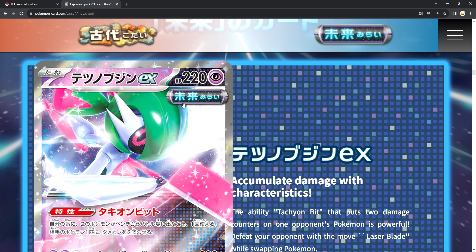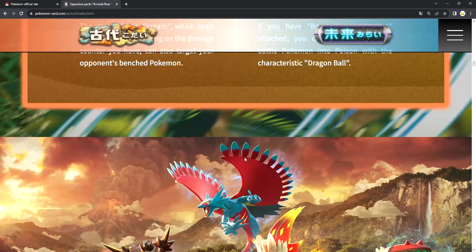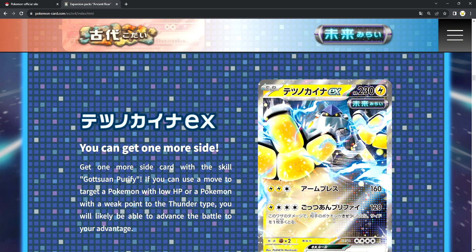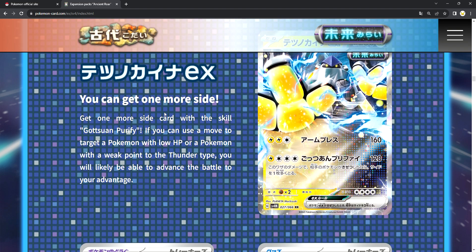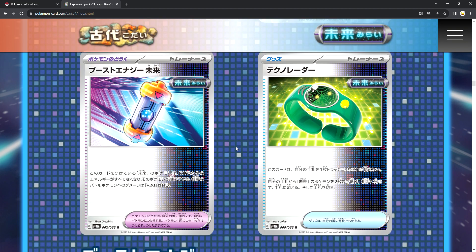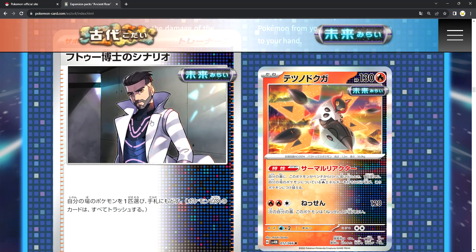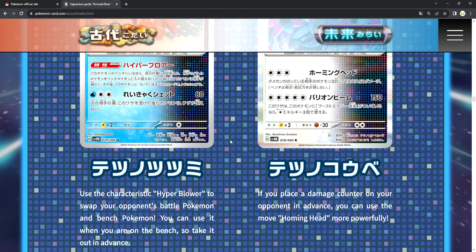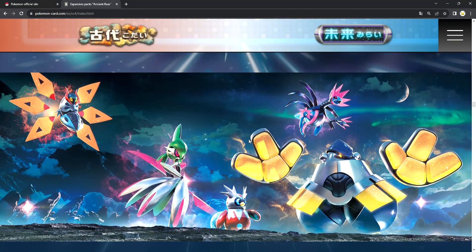They got a new type here — they got Paradox, Paradox Future and Before. Now you get Iron Hands which can get you one more prize card. If you can move to the target a Pokemon with low HP or a Pokemon with a weakness to Thunder type, you will likely be able to advance the battle in your advantage. Here are the items being used: Tool Roll and Iron Moth, Iron Bundle and Iron Juggles. So futuristic.